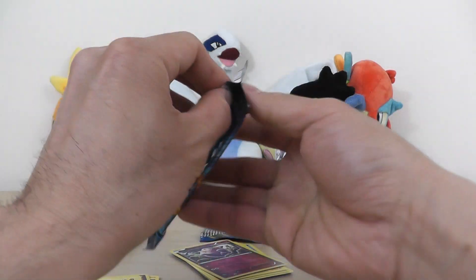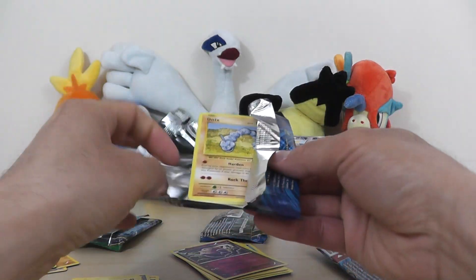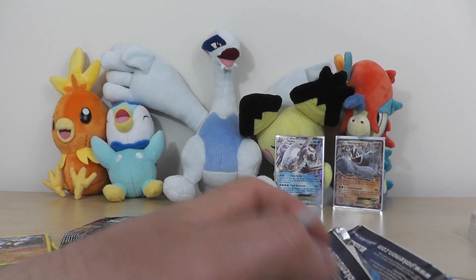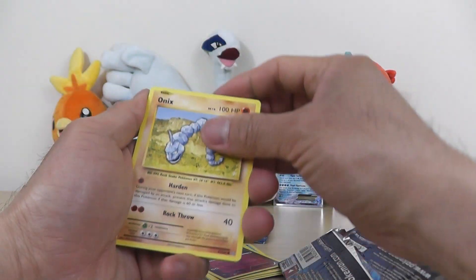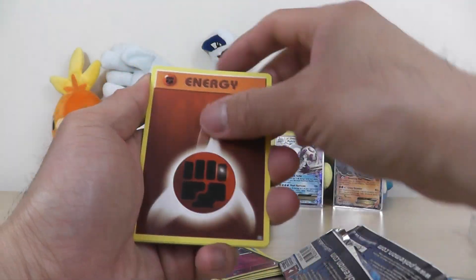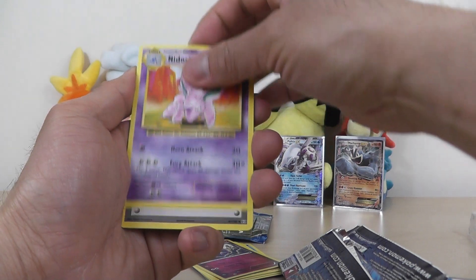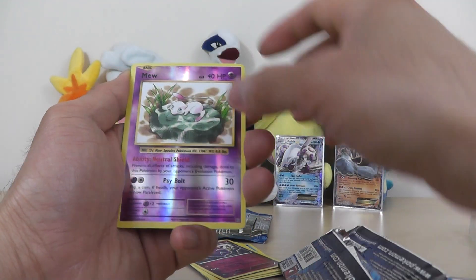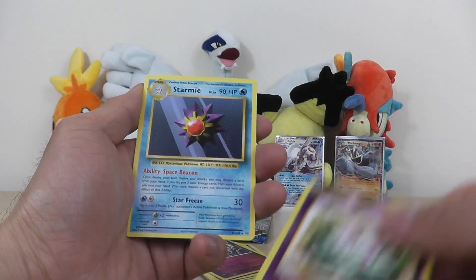Here is our last pack for today's opening. We got another Evolutions pack. Let's see if we get anything. It's kind of interesting — Reverse Mew, kind of cool. And a Star Mew.